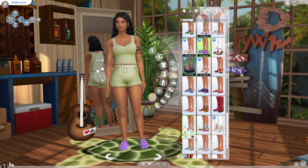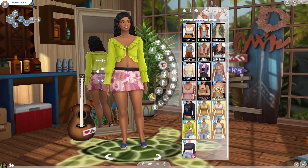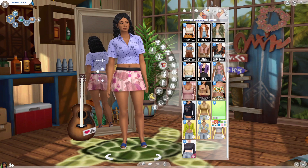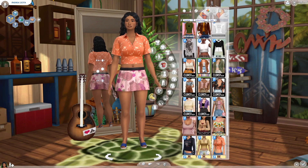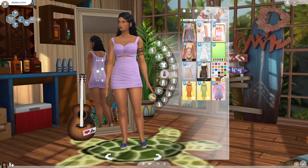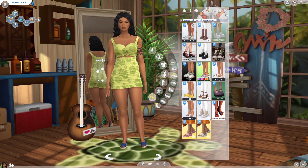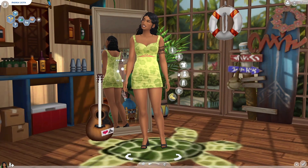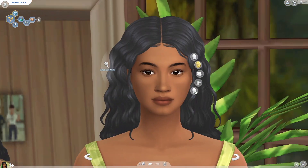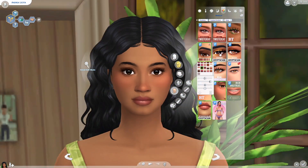For her party wear I didn't want her to wear anything too revealing, but I still wanted her to show a little skin since it is party wear. I gave her a super cute cutout dress from Chelike — it has a hibiscus pattern in green which is really pretty. I added more nails, accessories, and a little more makeup for this outfit.